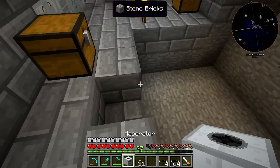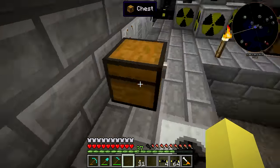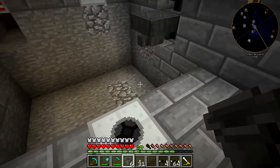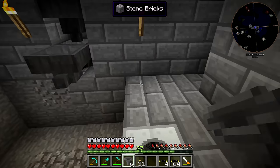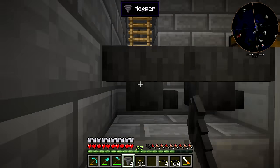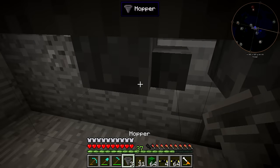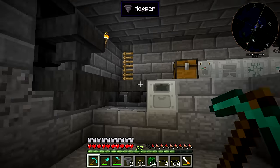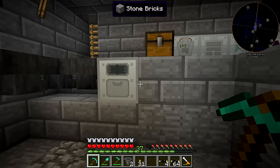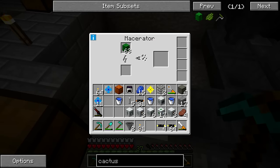We're going to start out with the macerator — we can probably put it right here just to make sure we have enough room. Now we've got to move these hoppers so they're inputting into the macerator. This one is going to have to be altered, but I want to leave some space down there. We've got enough room so we're going to go like this, break this block, drop the cactus in, and then put that down right there. This should be depositing everything slowly into the macerator.